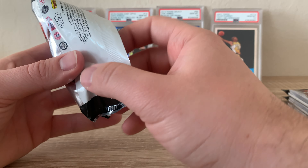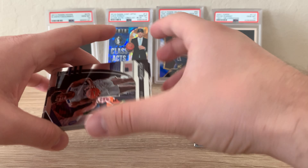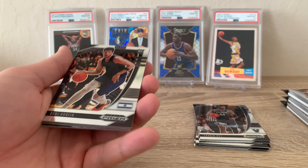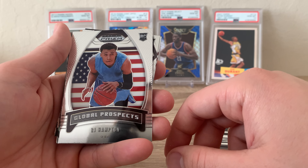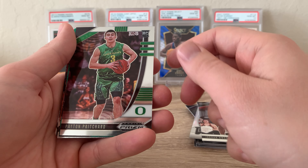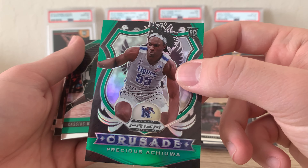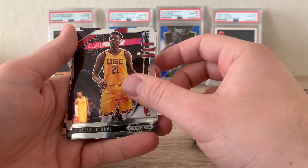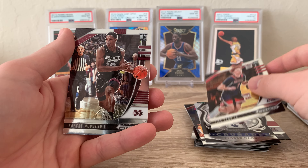Obviously we have the actual NBA uniform products coming out soon, so this probably won't last too long in terms of hype. But look — here we go, another James Wiseman. So for 10 bucks, I really think you get your value. Leading off pack two with a Deni Avdija, a pretty nice RJ Hampton Global Prospects with the flag in the back, another Jordan Nwora, Payton Pritchard, Precious Achiuwa with a nice green Crusade, Cassius Winston, Nico Mannion, Onyeka. Wow, a nice Crusade — Tyrese Maxey — another Nico Mannion and Robert Woodard II.